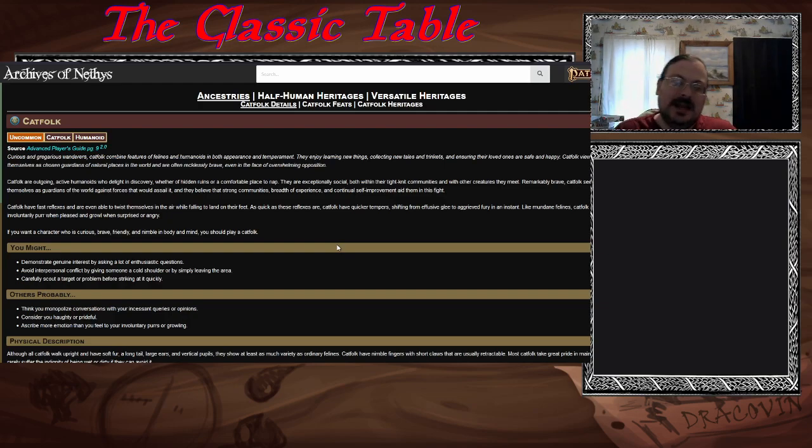The catfolk have this idea that they are guardians of the world, big on community experience, self-improvement, and their place in the hierarchy. These are all uncommon ancestries, meaning they don't show up everywhere — there are places they could be nonexistent, and they might not have as many numbers as common ancestries.